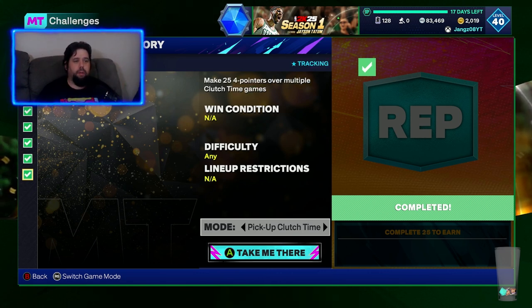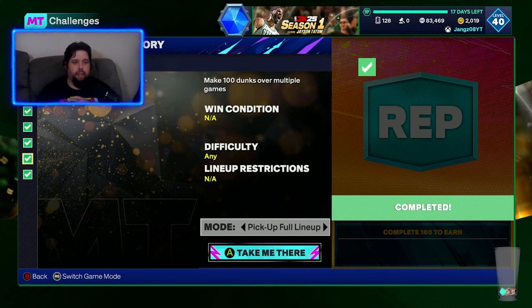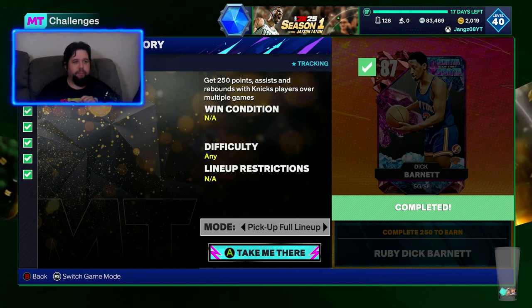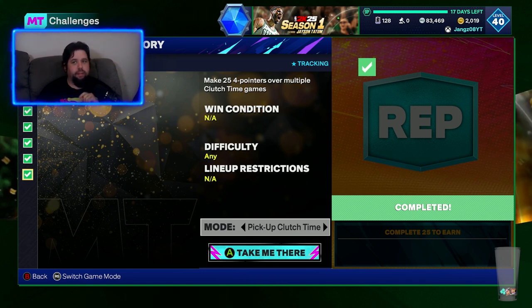Make 25 four-pointers over multiple clutch time games. For me this was really hard because I left it late. I did this at the same time as I was doing the Knicks and Suns challenges and I didn't have any really good shooters with those teams, so getting four-pointers was rough. I finished it in the last 24 hours, spending maybe two or three hours on just those. If I'd knuckled down at the start I think I could have completed everything in four or five hours. You could double up three or four of these in the same domination games. Overall, not super difficult challenges — just from a top-down basis, to get a free 10-pack out of 2K, the challenges are definitely worth your time.